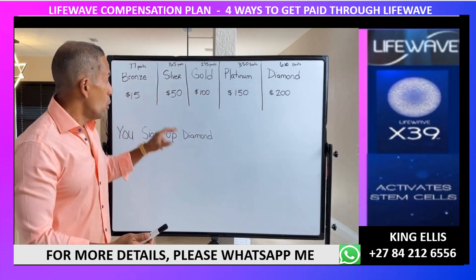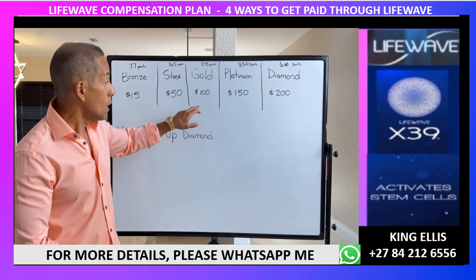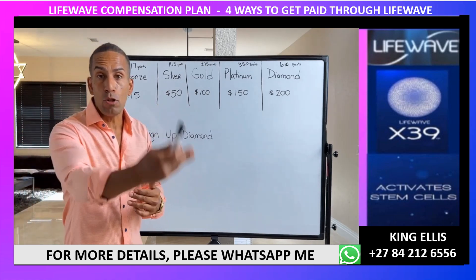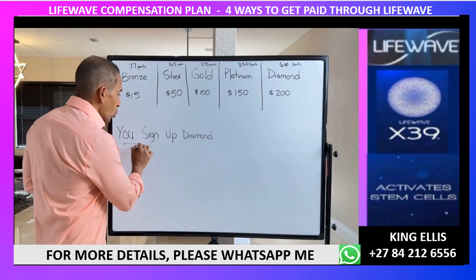If you sign up someone as a bronze and they upgrade to a silver, the company gives you the difference at the time of upgrade, which is about $35. If they signed up as a silver and upgrade to gold, the company will give you $50 — the difference at the time that they do the upgrade.